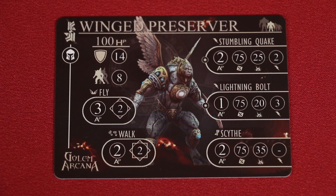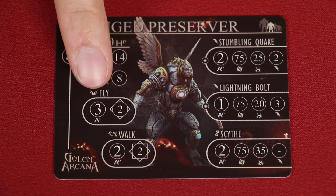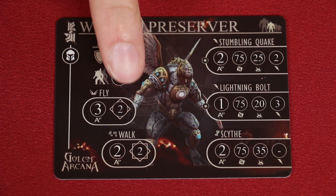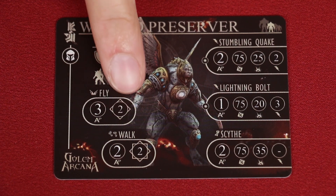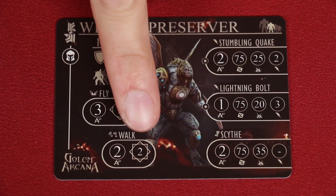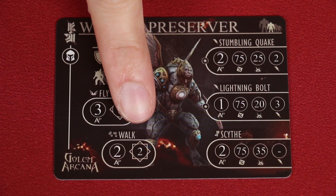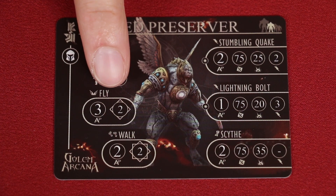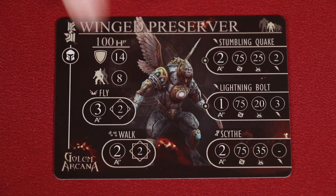Let's talk about the rules for movement. We know the cost of the movement is shown on the left, and once activated, the golem will get a number of movement points equal to the value shown on the immediate right. If you see four arrows around the golem's movement value, then it can move forward, backwards, left or right, but not diagonally. If you see eight arrows, like here, then the unit is nimble and can move diagonally as well. So when this unit flies, it can't move diagonally, but if it walks, it can.